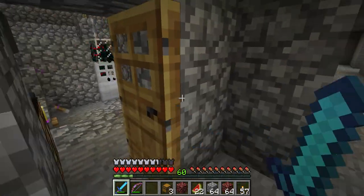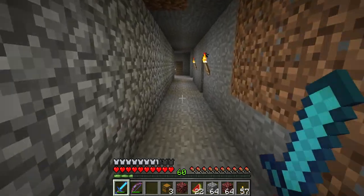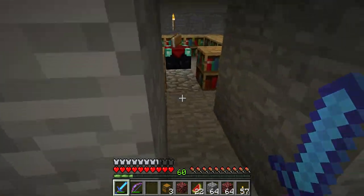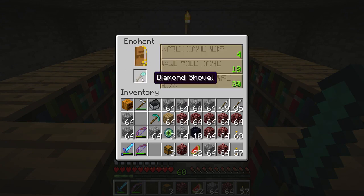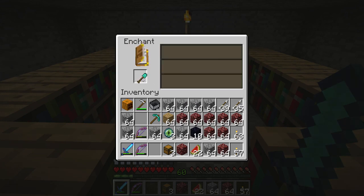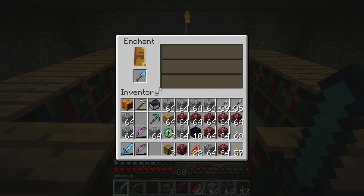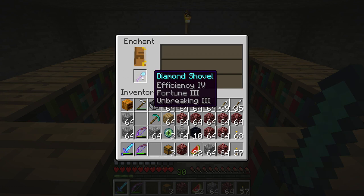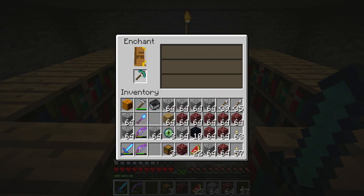What I'm going to be enchanting is this diamond shovel and this diamond pickaxe. I already have like five enchanted diamond pickaxes, but oh well. Let's see, I'm just going to do random, so I'm just going to keep selecting and cross our fingers. What'd I get? Efficiency four, fortune three, and unbreaking three — that's not bad for a shovel. Not bad at all.